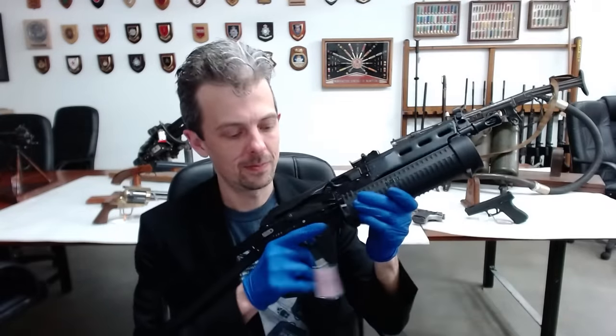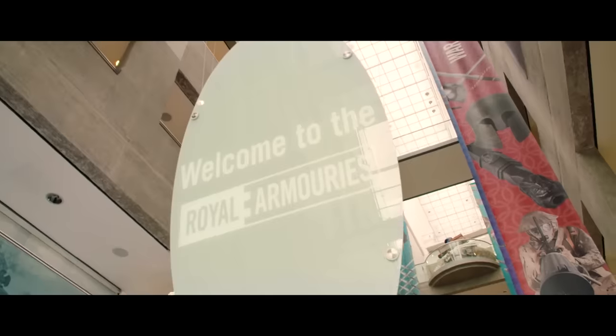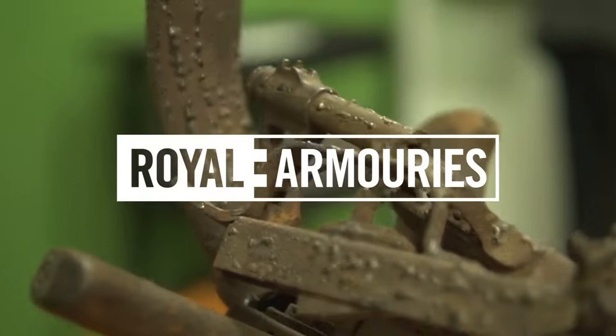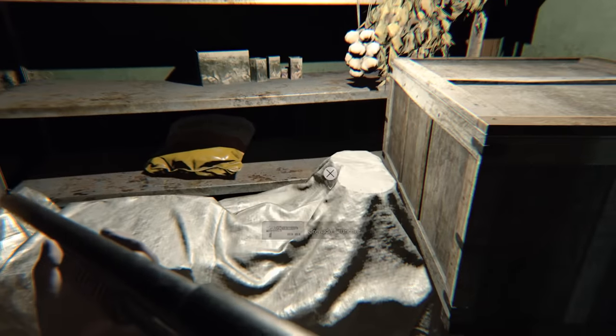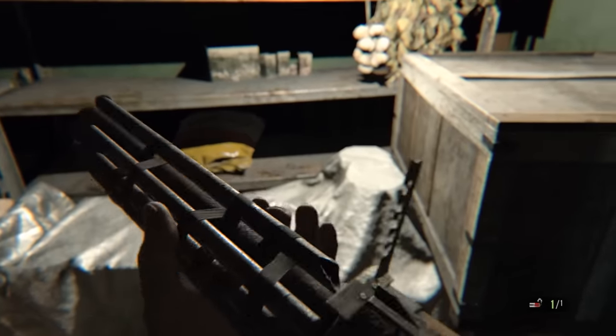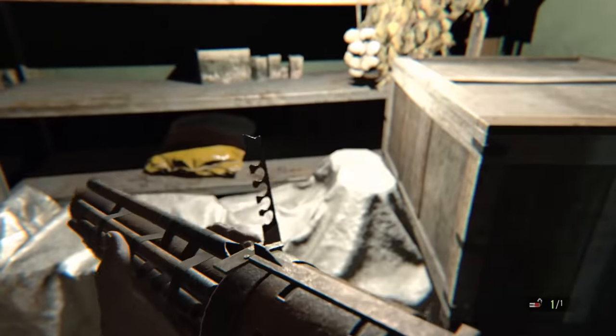This is Jonathan Ferguson, the keeper of firearms and artillery at the Royal Armouries Museum in the UK, which houses a collection of thousands of iconic weapons from throughout history. On this week's episode, he's going to be checking out the weapons of 2017's survival horror classic, Resident Evil 7.